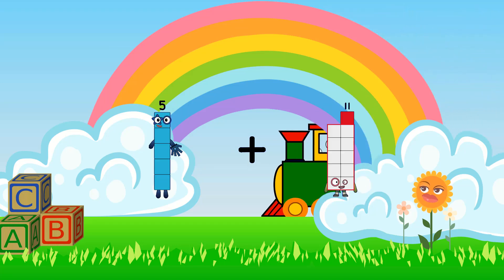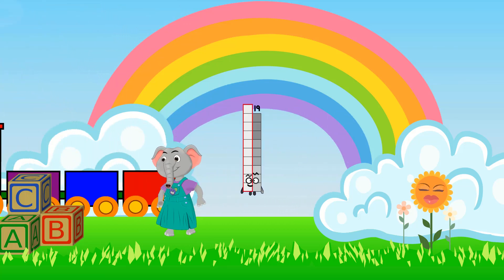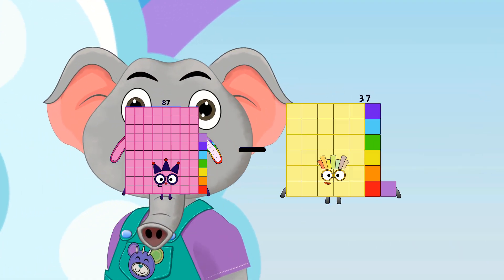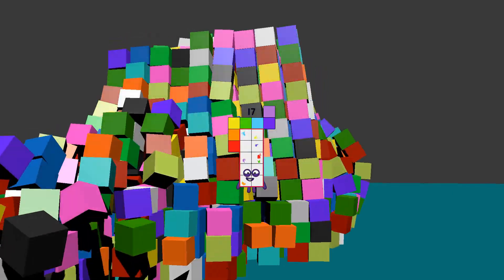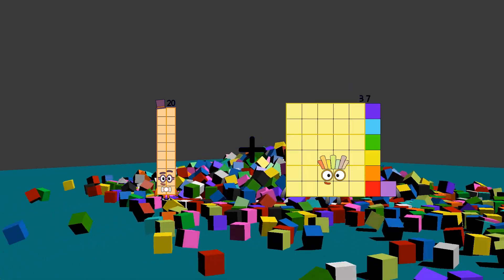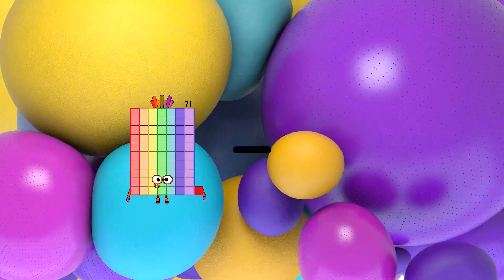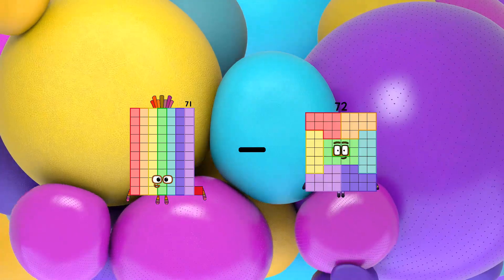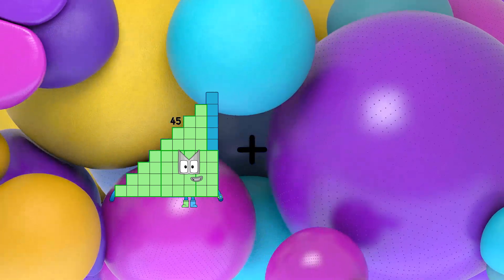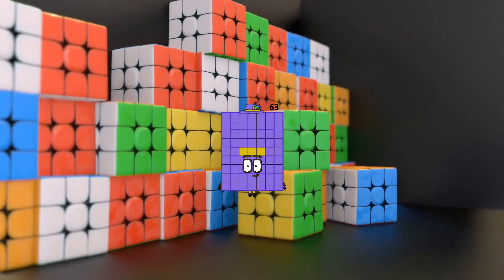5 plus 14 equals 19. 87 minus 70 equals 17. 20 plus 10 equals 30. 71 minus 31 equals 40. 45 plus 18 equals 63.